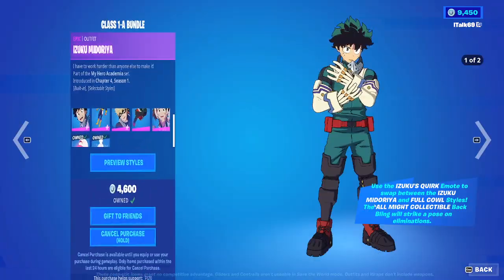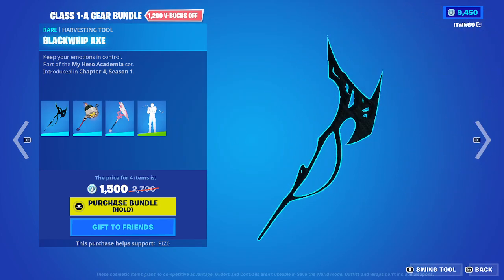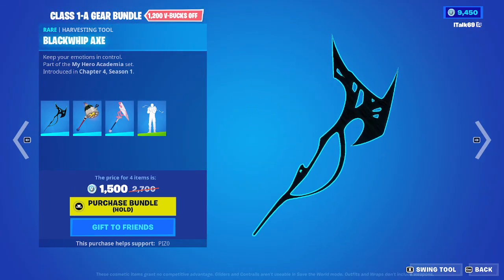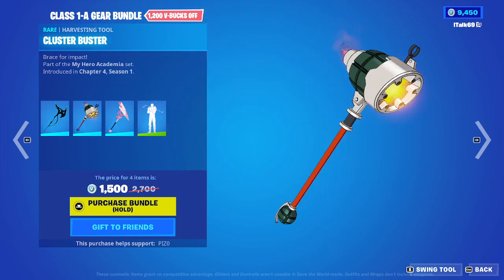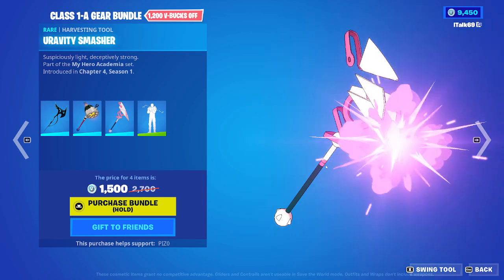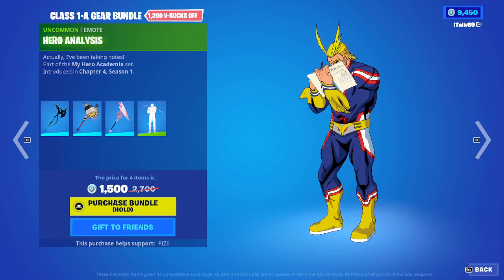So for 2800 V-Bucks we'll get Deku as well — very, very cool. Then we have the Black Whip Axe pickaxe, the Cluster Buster pickaxe, the Gravity Smasher pickaxe, and then the Hero Analysis emote.